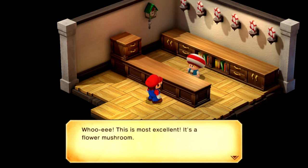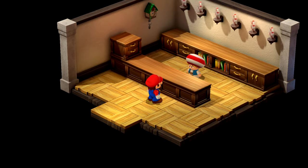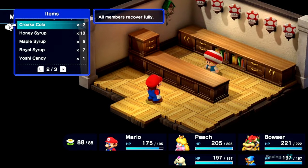Oh, he liked that. It's a flower mushroom. There we go, so I got my first one right away. So that gets me to — oh, I have to use it, okay. My bad. Let's go ahead and use it. Nice.